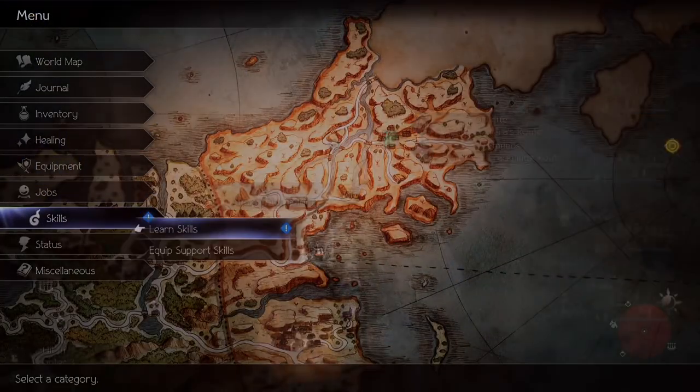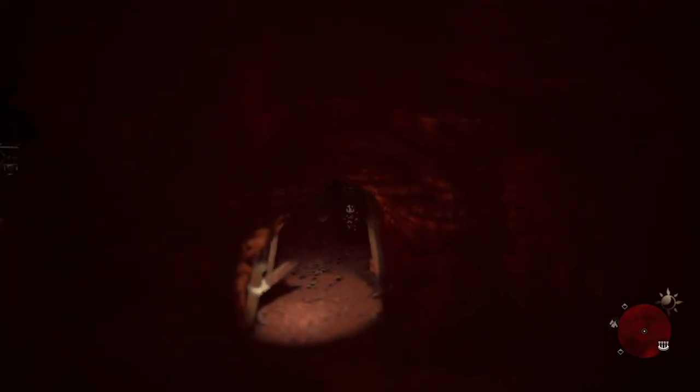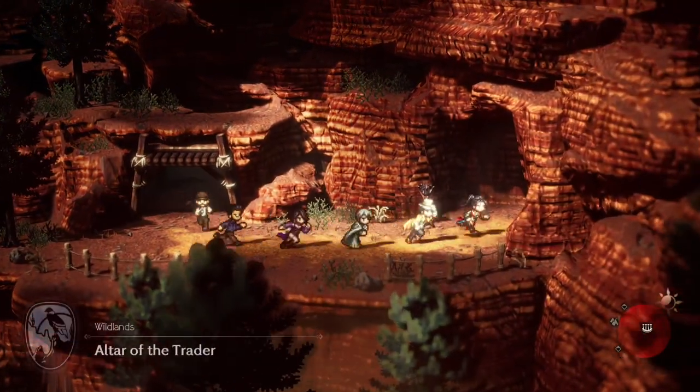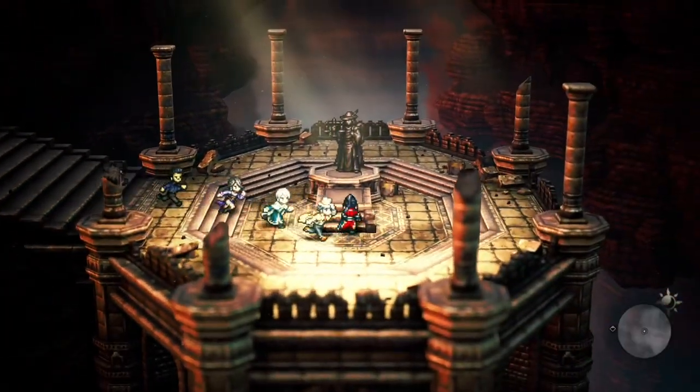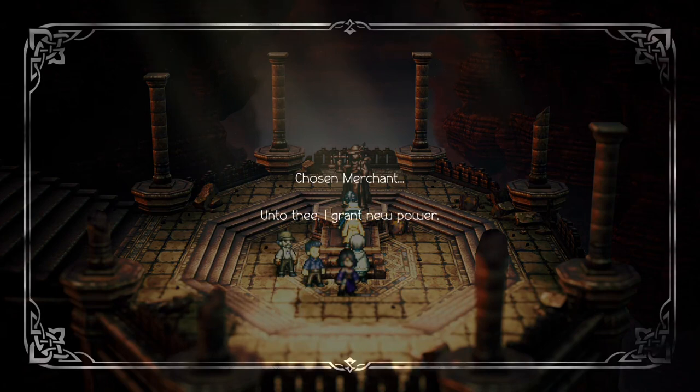The skill is Party Shield's EX skill and you can get it at Merchant's Altar near Kakrit really early in the game. Make sure to have Party Shield in your party when visiting the altar, otherwise you won't be able to get the skill.